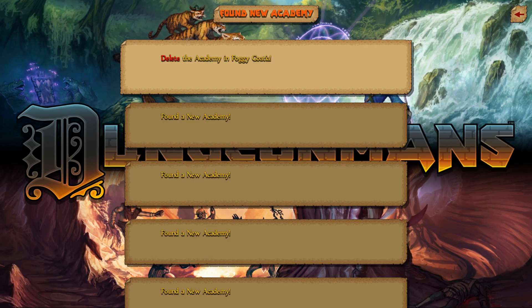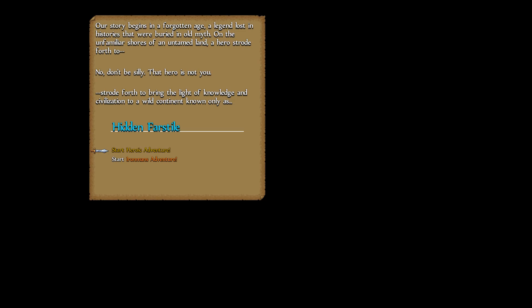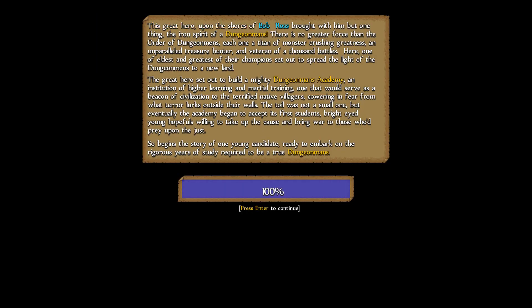Let's go ahead and do a new academy. Our story begins in a forgotten age — a legend lost in history. On the unfamiliar shores of an untamed land, a hero strode forth — no, don't be silly, that hero is not you. He strode forth to bring the light of knowledge and civilization to a wild continent known as Bob Ross. This great hero brought with him the iron spirit of a dungeon mans. Each one a titan of monster-crushing greatness, an unparalleled treasure hunter, a veteran of a thousand battles. He set out to build a mighty dungeon mans academy. Our story begins with one young candidate, ready to embark on the rigorous years of study. What is this candidate's name? His name is Nook.